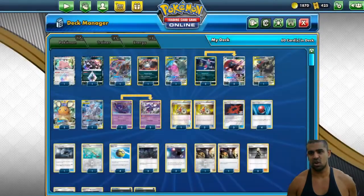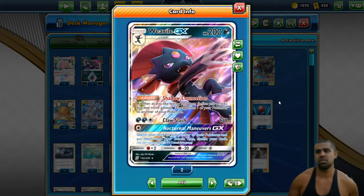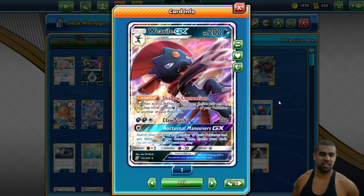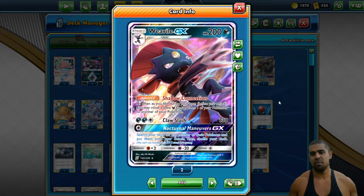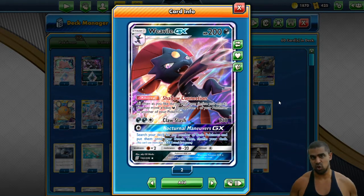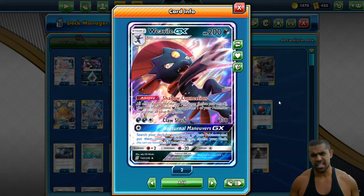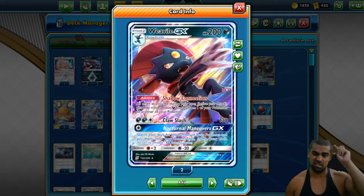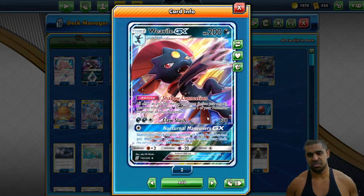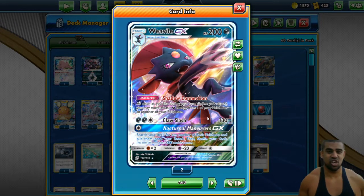Dark Box as a whole revolves around Weavile GX, a Stage 1 Pokemon with 200 HP. It has the ability Shadow Connection, which lets you move around your dark energies as much as you like each turn, which is nice. These abilities tend to normally be good, and with the host of Dark attackers we now have, it's just really, really nice. It has an attack for four energy doing 130, which you never really use.